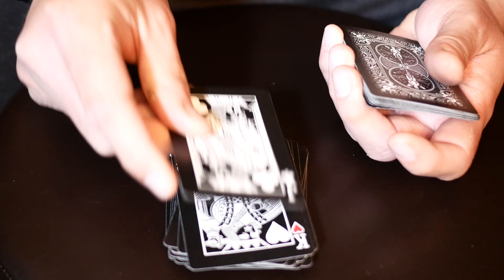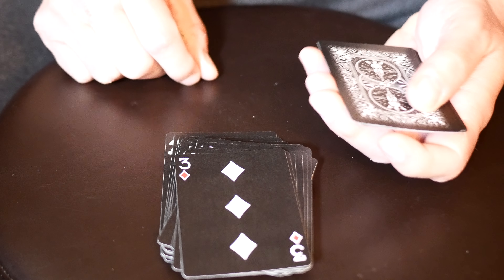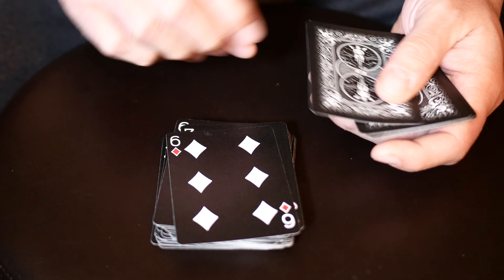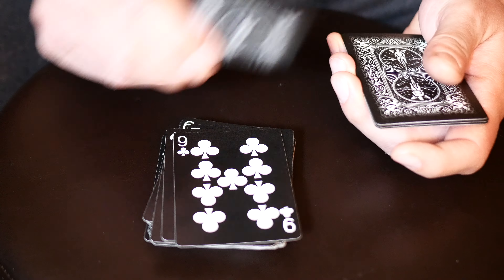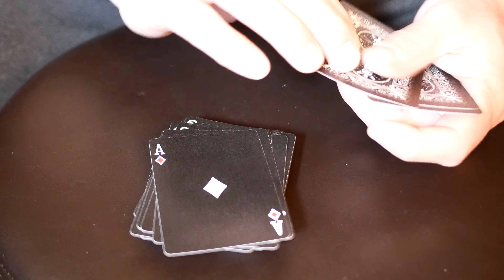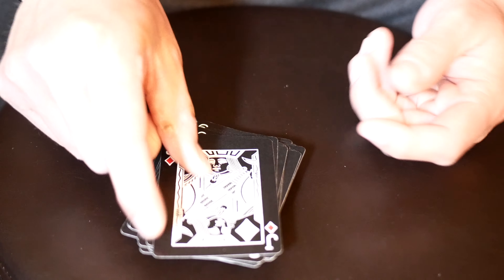Continuing: king of hearts, jack of clubs, nine of spades, ten of hearts, three of diamonds, six of spades, seven of hearts, six of diamonds, ace of spades, nine of clubs, king of spades, ace of clubs, seven of clubs, ace of diamonds, queen of diamonds, six of clubs, two of spades, and the jack of diamonds. That completes the stack.